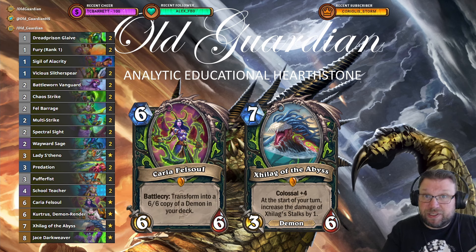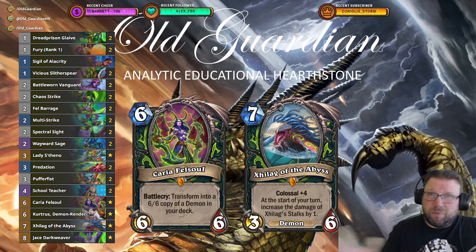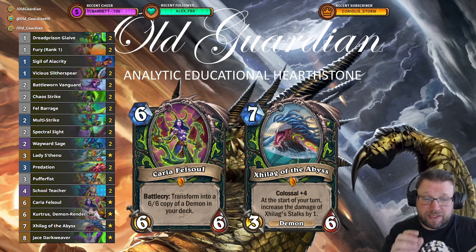There are a couple of different takes on this deck. There's this Carrier Felsoul / Zillax style. Then there's also a bit more Fel Demon Hunter style that also runs Fel Cultures, which are demons — you can't run those demons if you run Carrier, then that just makes it useless. And that variant, of course, runs Jace. What we know from statistics by now is that it's better to run Carrier than it is to run Fel Cultures. It's better to have the opportunity for the Carrier high roll than it is to have more demons and more Fel stuff going on.